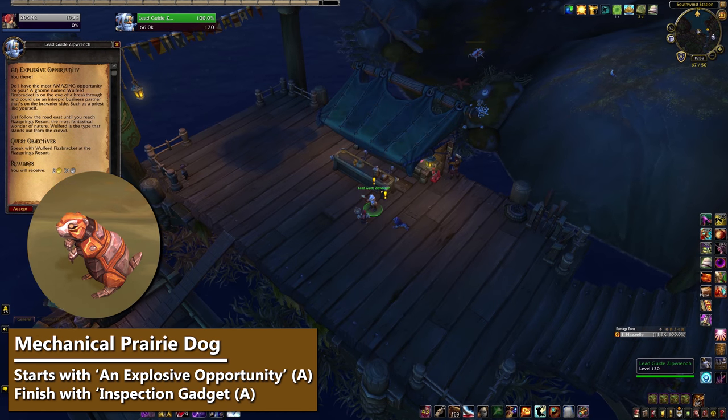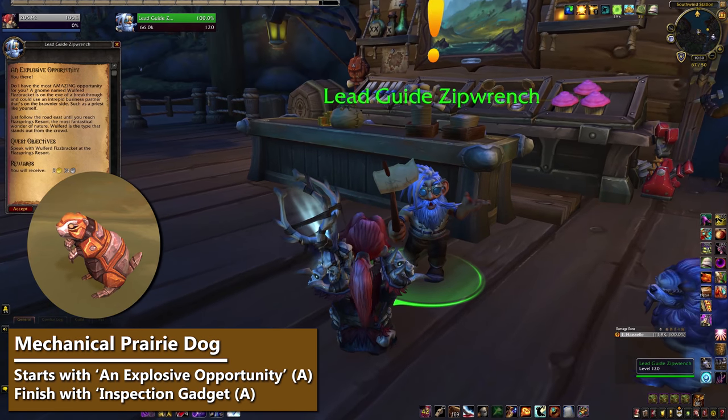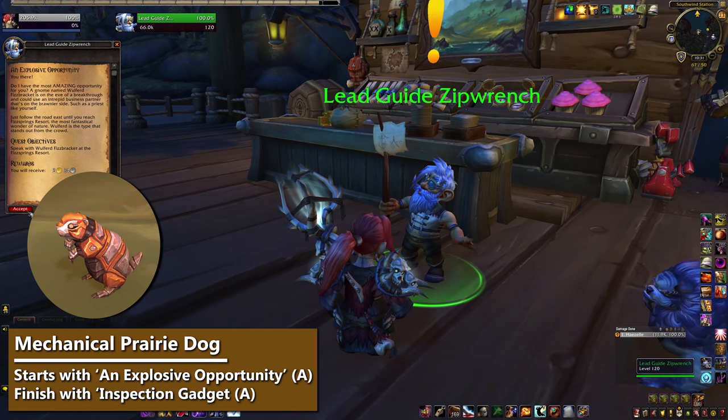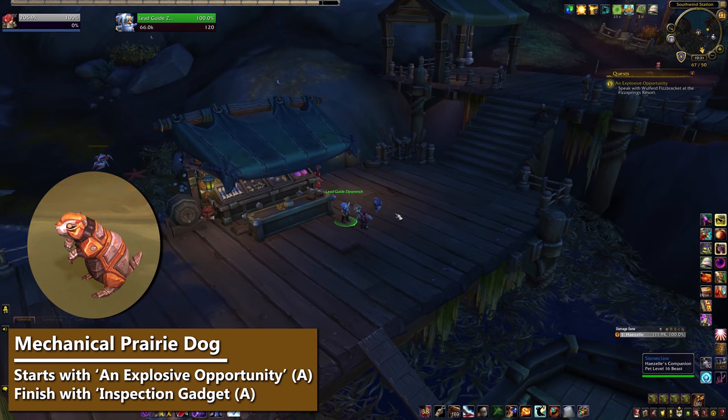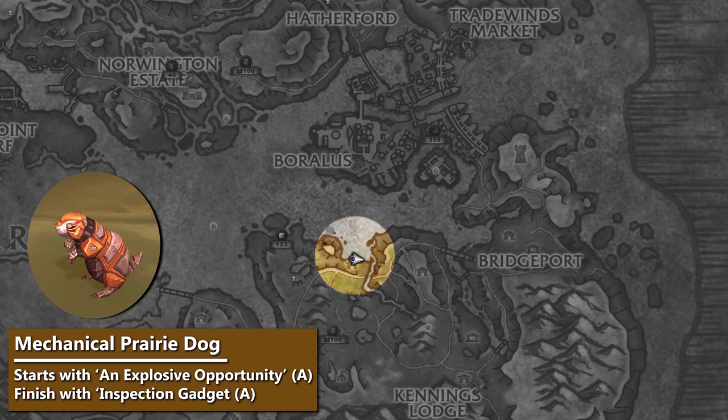The second unlock is the Mechanical Prairie Dog, learned from the Strange-looking Mechanical Squirrel. For that one, you'll need to complete the Inspection Gadget quest, which is at the end of the whole Gnomish Hot Spring Resort thing with the selfies and the junkyard. You can start that questline anytime by seeing Lead Guide Zipwrench at the Southwind Station with Explosive Opportunity.